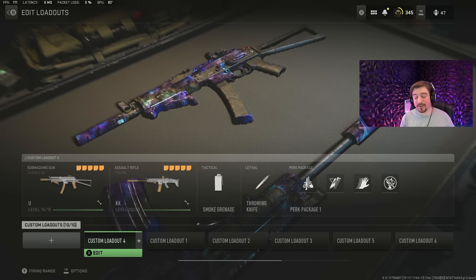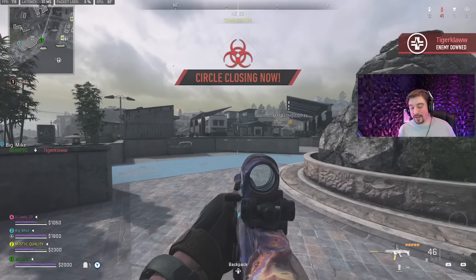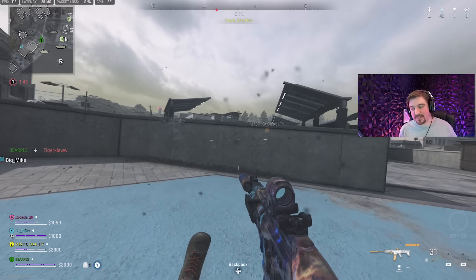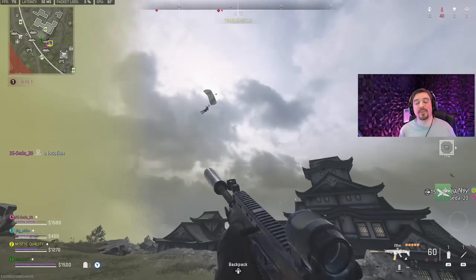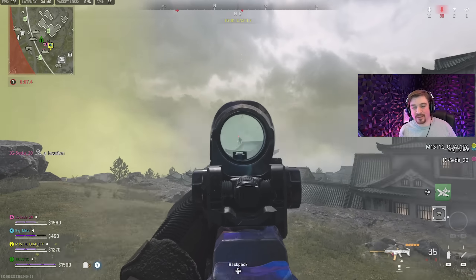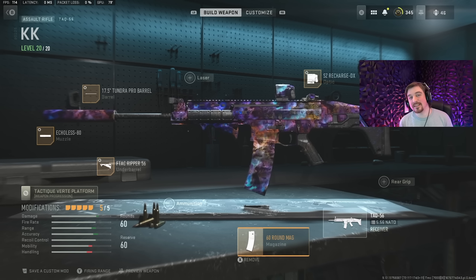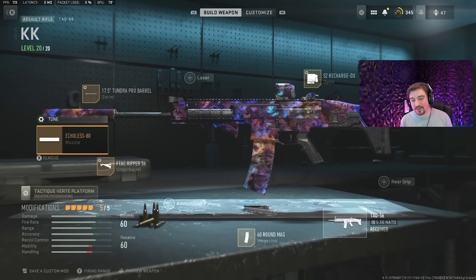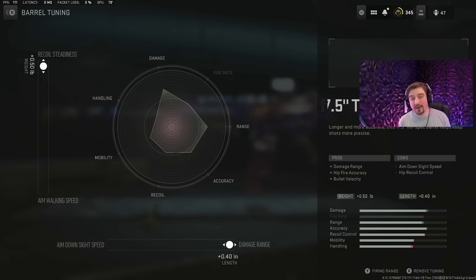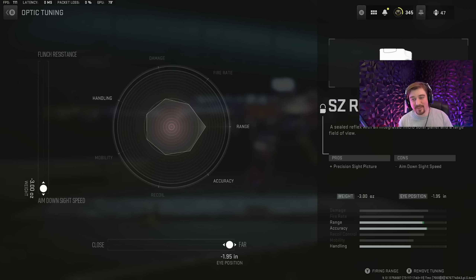The fifth best loadout you can use on Ashika Island is the TAC 56 paired with the Vaznav SMG. I have quite a few videos on the TAC 56 — on a big map like Al Mazrah it wasn't great because it faces the same damage range issue a lot of ARs have. But on Ashika Island, which is much smaller, damage range isn't a big deal. With the RPK being nerfed slightly, the TAC 56 is a little bit better by comparison. I'll be showing all the tuning on screen for all the attachments.